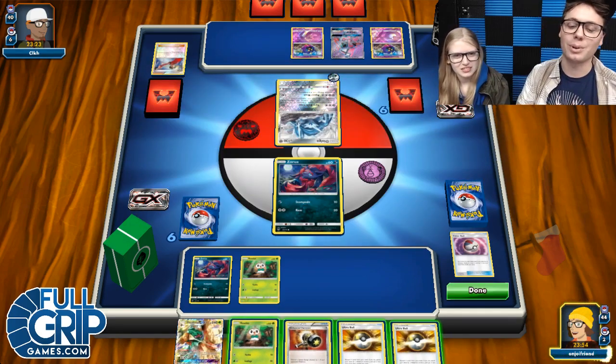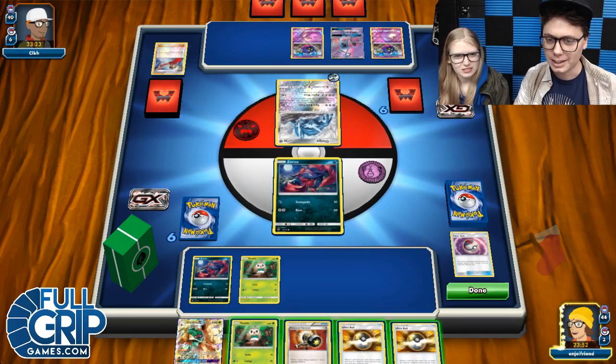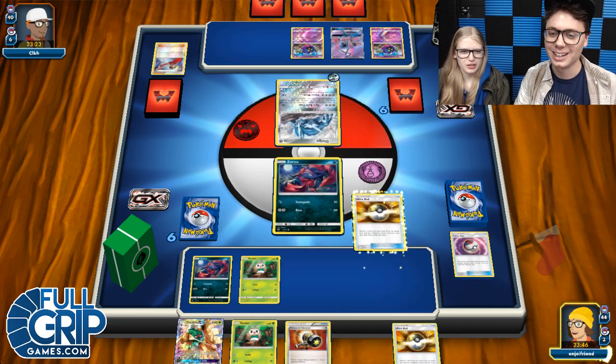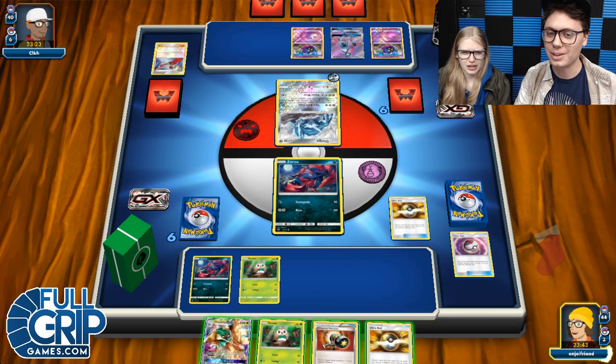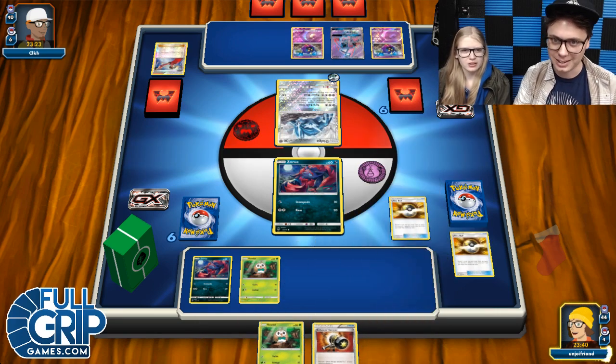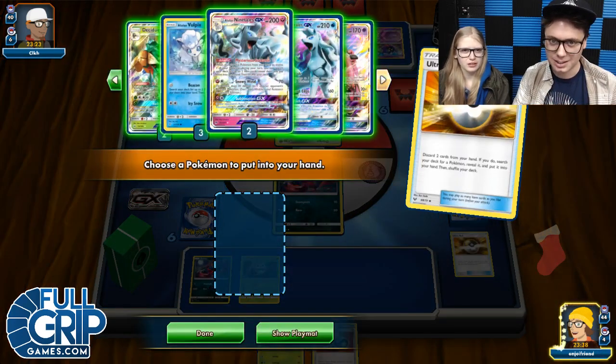We've got Ultra Ball. I think I have to hammer that thing — ship this whole hand. Enhance the hammer and then get a Lele and Cynthia or Lily. It's not my first turn, but I will get a Lele. Enhance the hammer, put the Rallet down, get a Lele. Lele and Cynthia or something.